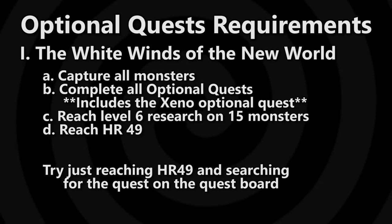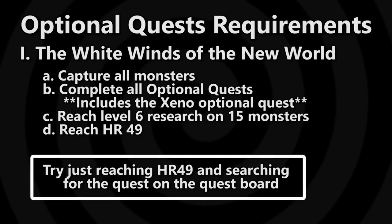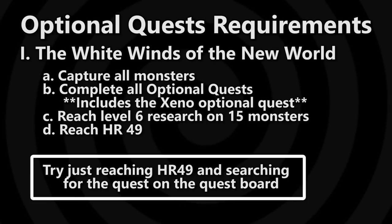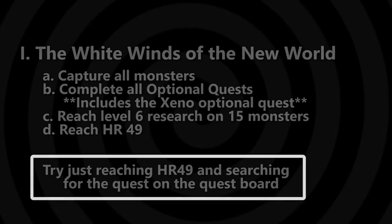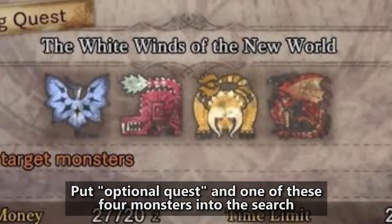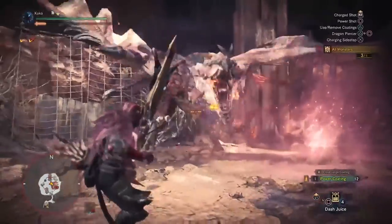Finally you have to reach hunter rank 49. Now, you might be able to get around not having it unlocked if you're already hunter rank 49 — you can go searching for it on the quest board. Choose optional quest, then search for monsters like Legiana, Rathalos, Diablos, or Odogaron and see if it pops up. The problem is people might not actually be running one of those especially now that the game's been out for about five months, and that'll only get worse.